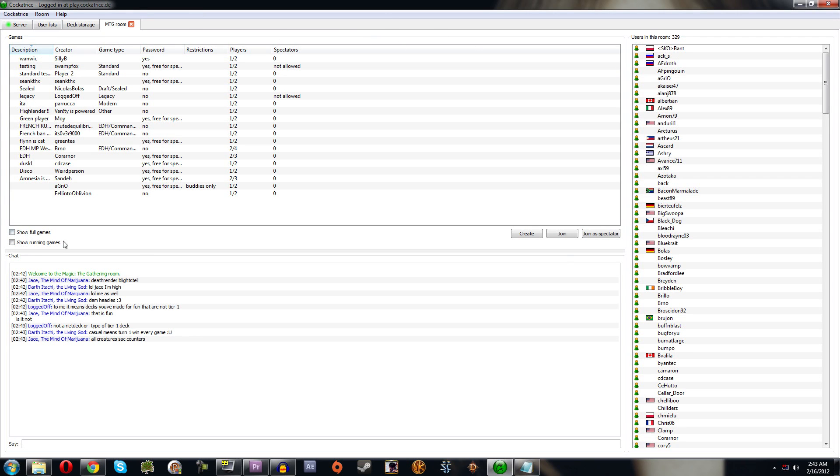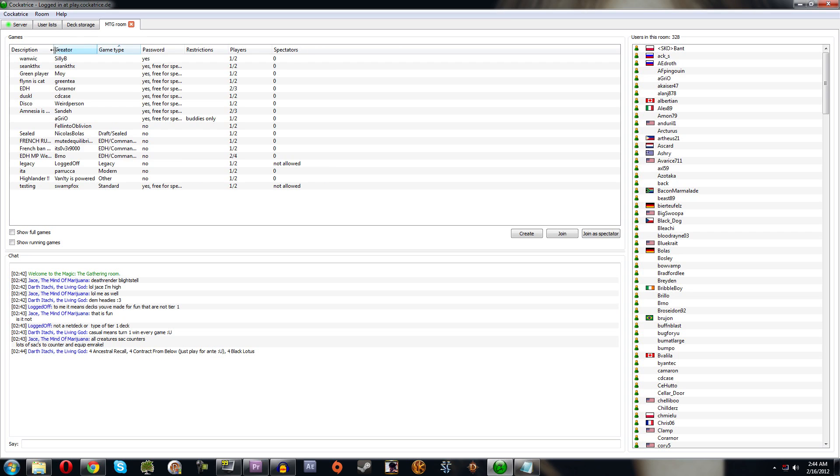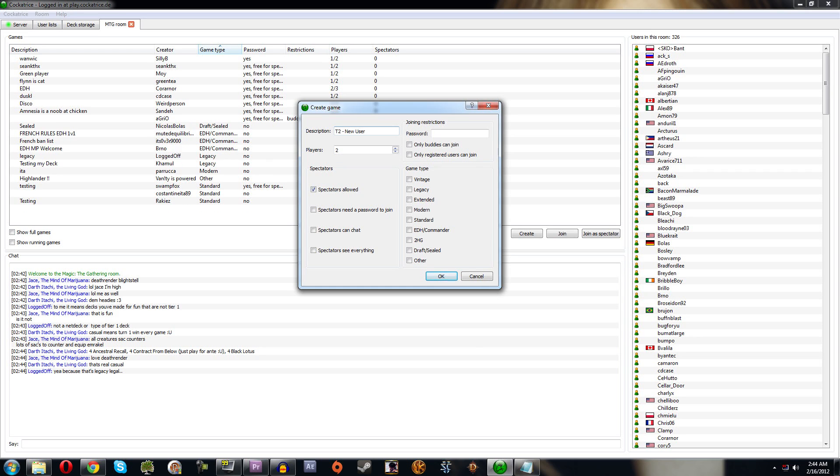This is the main Magic: The Gathering room — open games are displayed here, and you can also show full games and currently running games. I like to organize by game type and open the description panel. To create a new game, click Create. You can add a description — for example, 'Type 2 Standard, new user' so people know what to expect, or 'Tier 1 Decks - Serious Testing' if you want competitive games. You can also specify 'Best 2 out of 3 with sideboard' in the description.